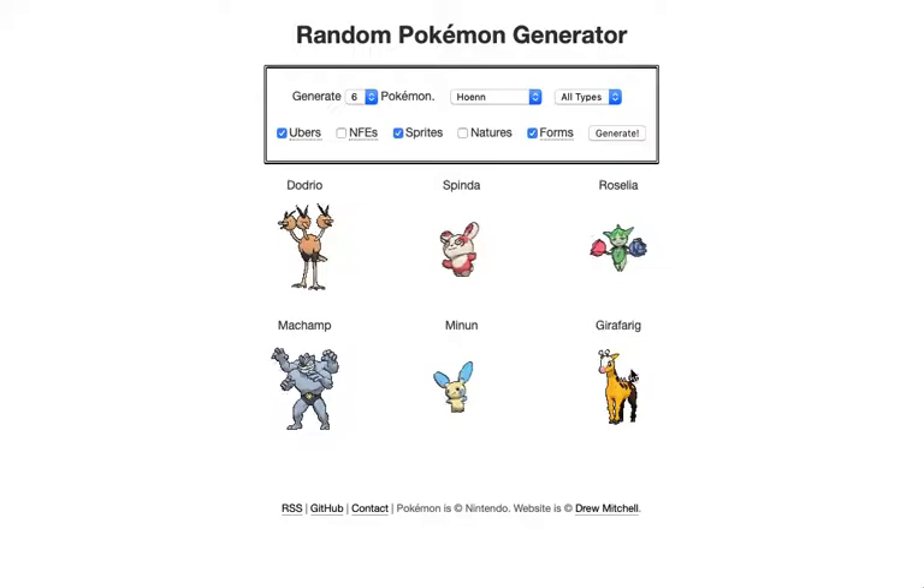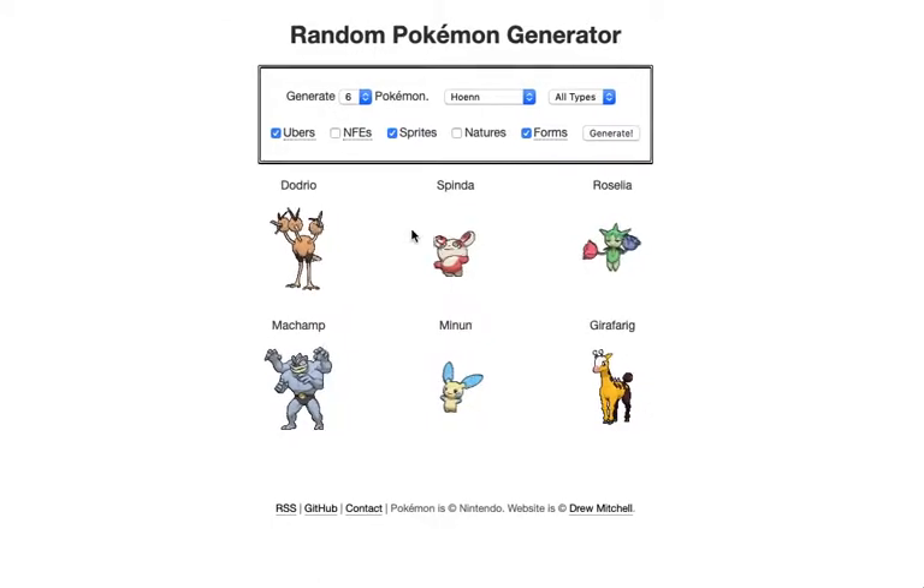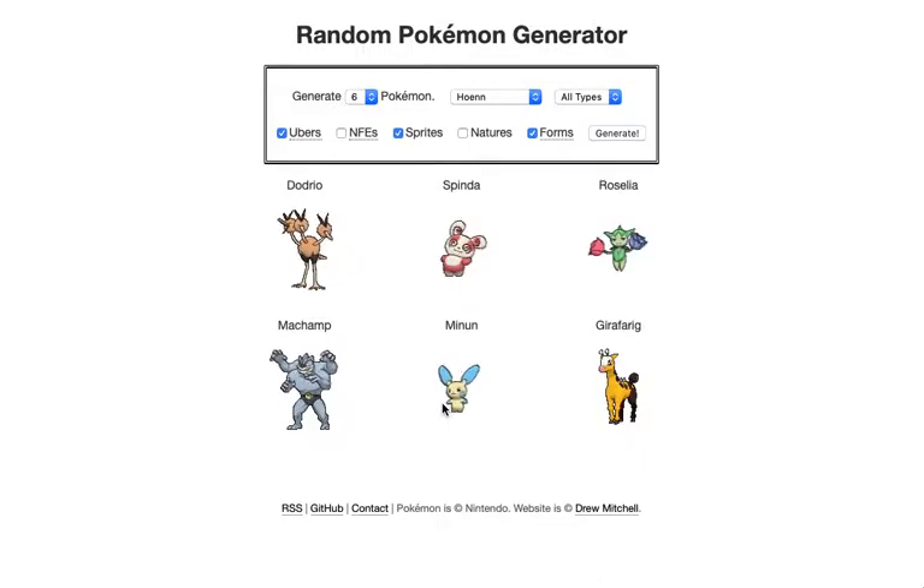Girafarig! I'm trying to remember if I've used Girafarig — I think maybe in the first attempt of Emerald. I like the Roselia. And the Minun — we'll see how it does. I can't remember if it actually learns any good Electric moves in Hoenn.